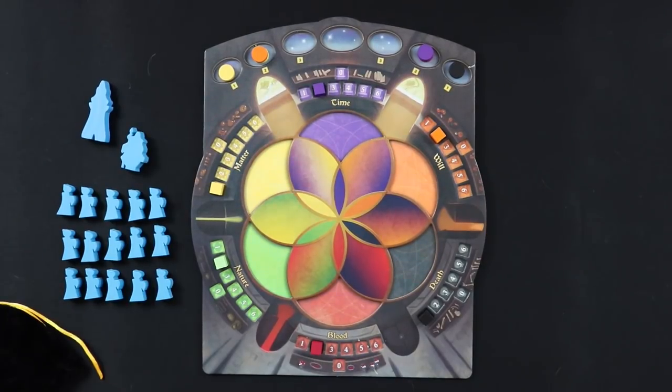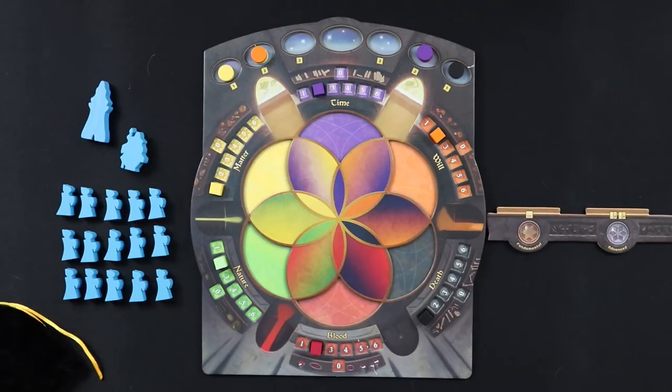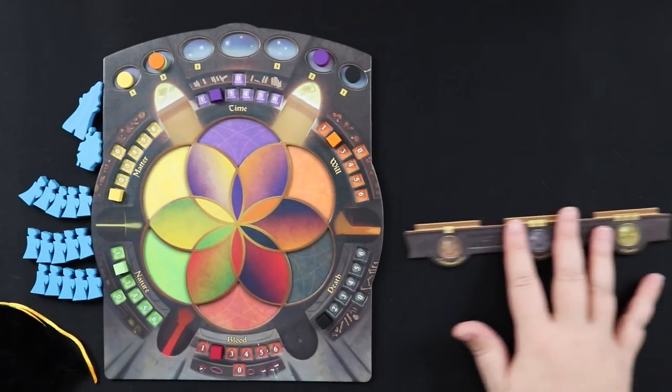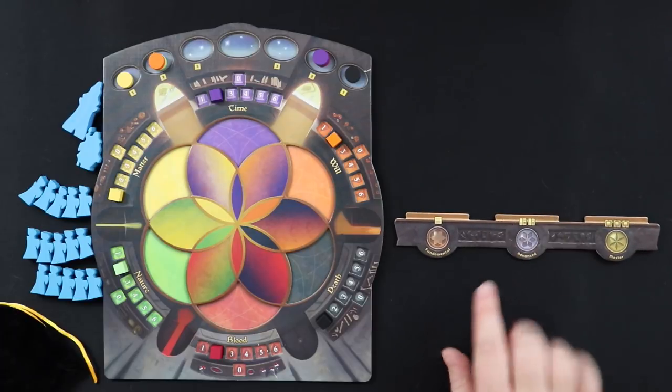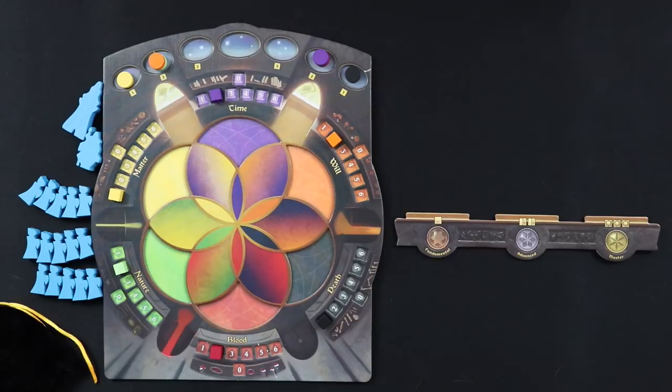The other thing you're going to need is this little mantle, which helps you sort the spells you've acquired throughout the game. You're going to have spaces for fundamental, advanced, and master spells that you can pick up and cast throughout the game. Although in the solo game, there are no master level spells. So I'm going to show you what that deck is going to look like and how to construct it.